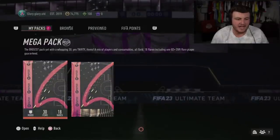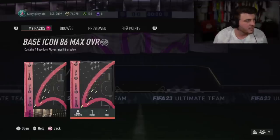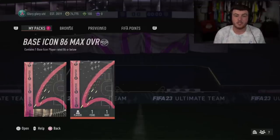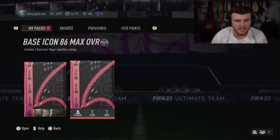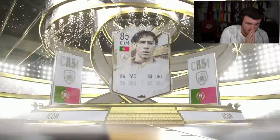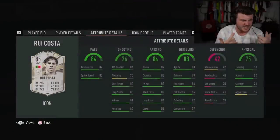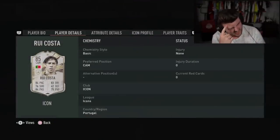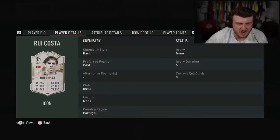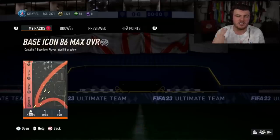We have got Peter's icon pack next. Hopefully he can get either Campbell, Rio Ferdinand or Vidic — those are the three he wanted, he wants a centre back. I think Petit can also play CB and looks really good. Here we go. It's going to the left — Portugal CAM again. It's Rui Costa. That's weird. We've already decided that's not good, so I'm not happy with that. We've already decided that's bad. Next one — so far we've opened two and had two Rui Costas.